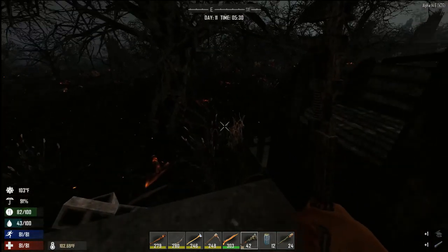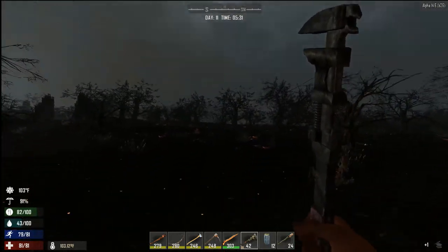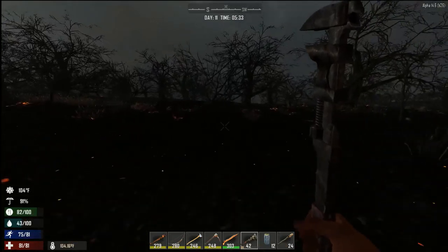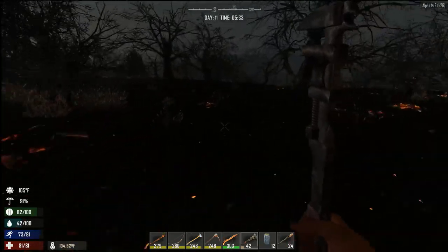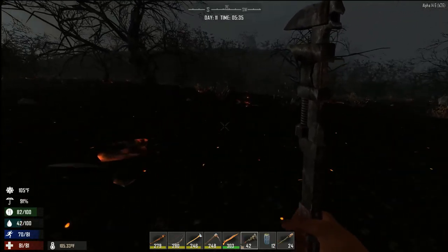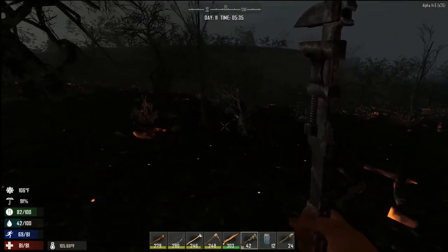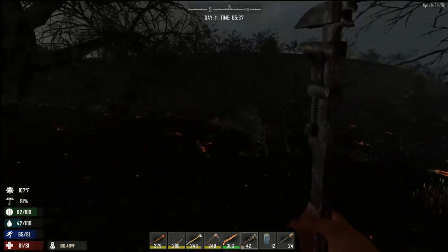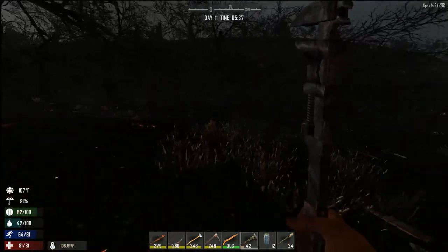My biggest deal here is that because I'm in the burning forest, this heat stroke keeps coming in. It's five o'clock in the morning and I'm getting heat stroke — it's crazy. Some people will turn off the temperatures in 7 Days to Die because they don't want to deal with the heat. I'm keeping it.